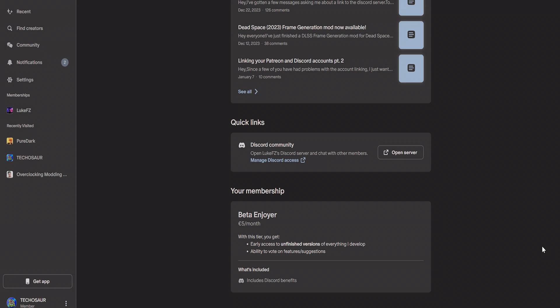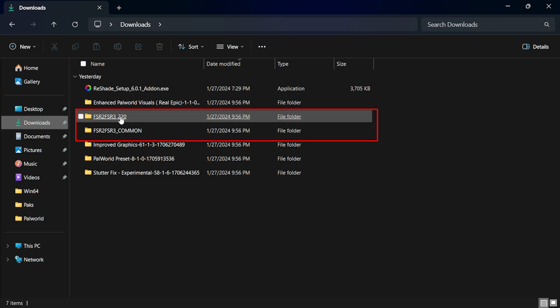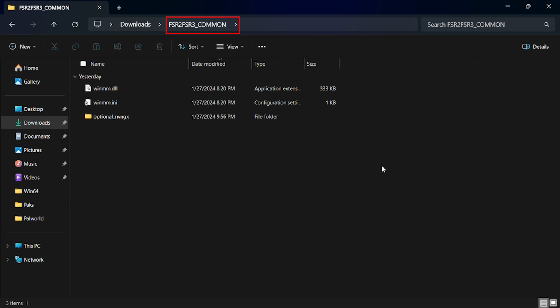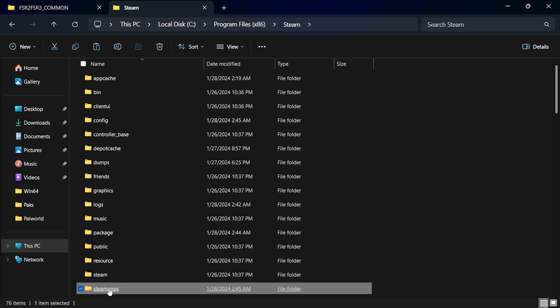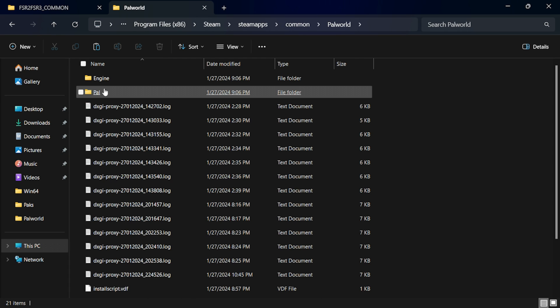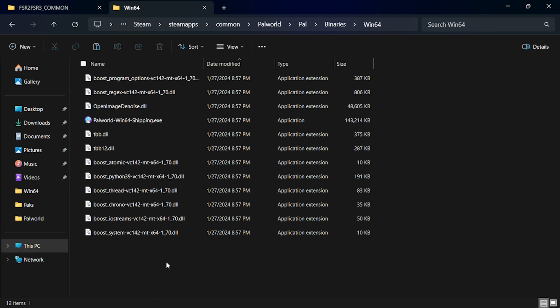Also, this is a paid mod, so you will need to become a member of Luke's Patreon page to have access to download it. Here I have the two necessary files for Palworld, and the way to set it up is by doing the following. Open the FSR2_FSR3 command folder and copy all files inside to where you have the game located. For the Steam version, go to Steam > SteamApps > Common > PalWorld > Pal > Binaries > Win64, and then paste them all there.